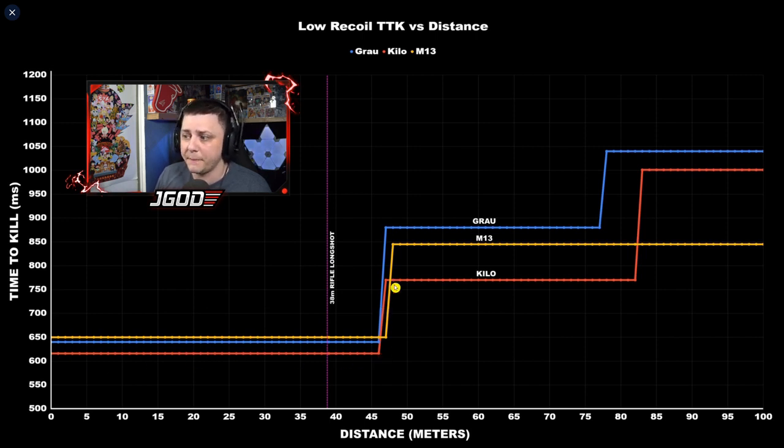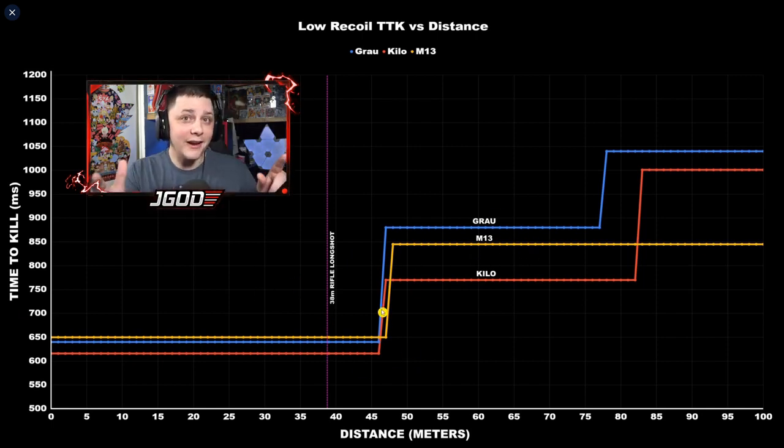The Kilo dominates as the best rifle out to about 82.5 meters, after which the M13 takes over. The Growl never holds the top spot in any range bracket. This feels like the right balancing decision — the Growl had the easiest recoil, so nerfing its damage makes sense. The Kilo is the top dog overall, but if you're pairing with an MP7, an M13 combo might be worth considering.